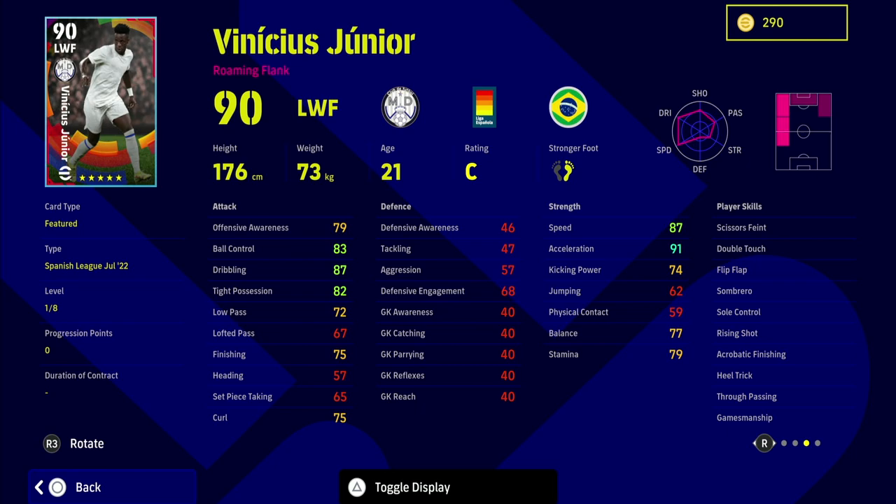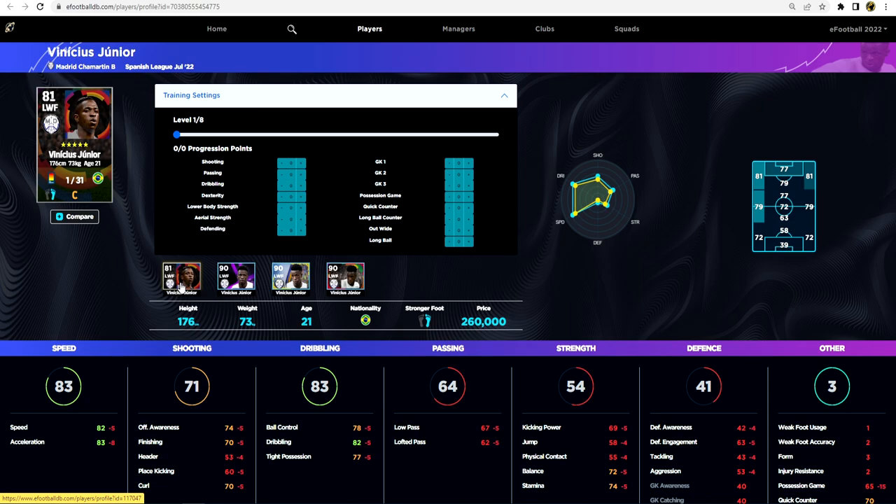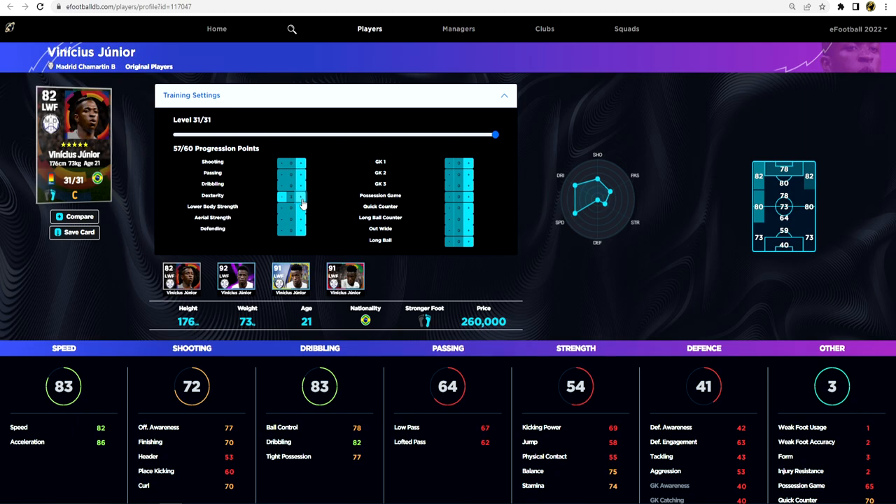His standard card has 82 speed and 83 acceleration but 31 levels, which is quite high. Training up Vinicius Jr as best as possible, we can get him into the mid-90s - 93 speed and 93 acceleration. We can get quick counter up to 90, then pump into dribbling, maybe one or two into passing to get his low pass up, and throw one into shooting. You'll get a 93 rated beast with 90 dribbling, 93 speed, and 93 acceleration.